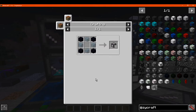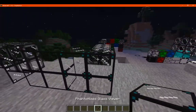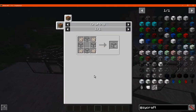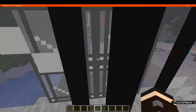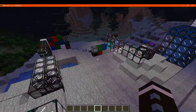There's reinforced glass, which is a stronger version — as strong as obsidian based on the recipe. Then there's phantomized glass, made with phantom membranes surrounded by the other glass types. These allow you to walk through them. You can walk through the dark, reinforced, regular, dire, or whichever phantomized variant you choose.